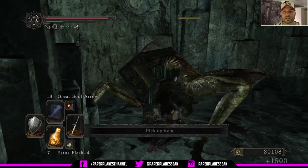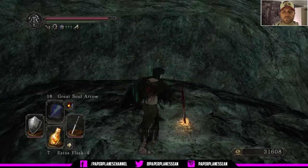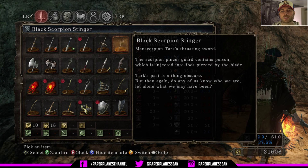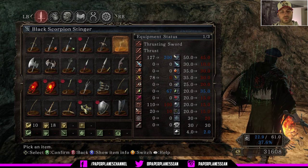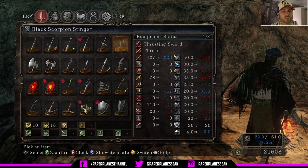I'll check that out in a moment but first I'm going to come in here and get to the bonfire. Our bonfire is lit. Let's go to our inventory and check out that black stinger — Man Scorpion Tark's thrusting sword. The scorpion pincer guard contains poison which is injected into foes pierced by the blade. Tark's past is a thing obscure, but then again, do any of us know who we are let alone what we may have been? It takes 10 strength to wield and 18 dexterity.